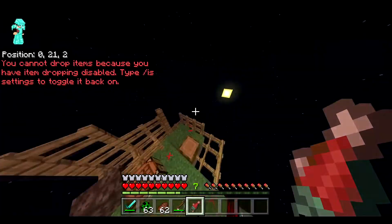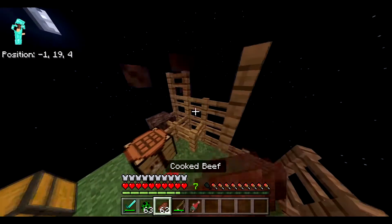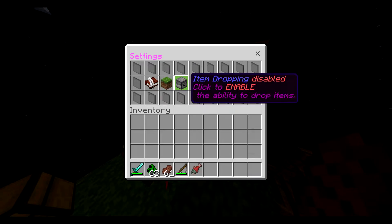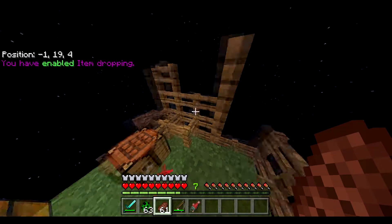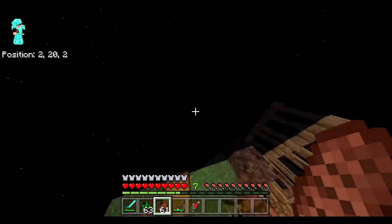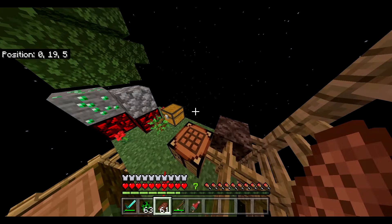You've got inter-chest and all the current toggle settings — more may be added in the future. In normal Skyblock, if you accidentally drop an item using Q it would be gone forever if it fell into the void. But here, item dropping is disabled by default. If you go to slash guide, then settings, you can click 'item dropping disabled' to enable it — though it's disabled by default for obvious reasons. And if you do drop something like steak, it will teleport back — your items won't be lost in the void.